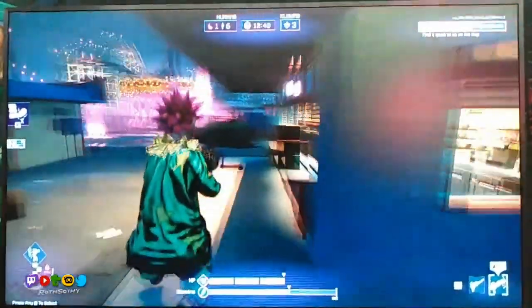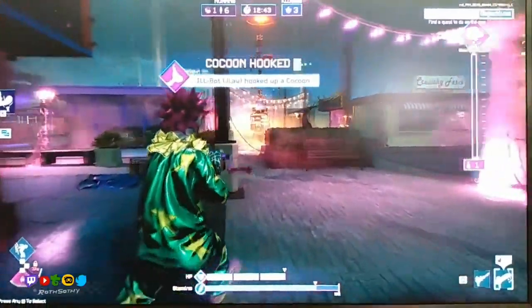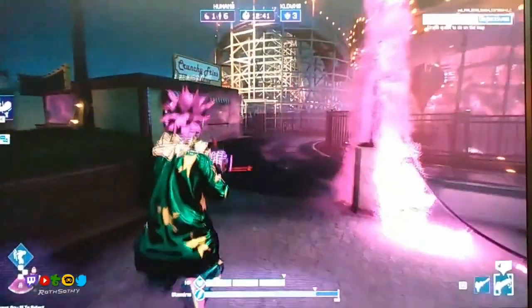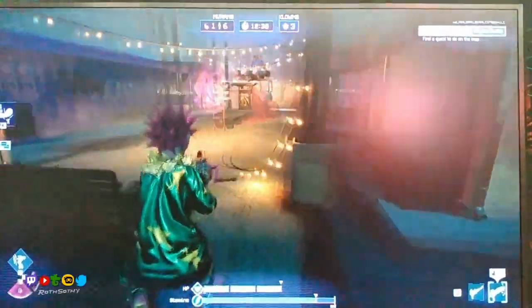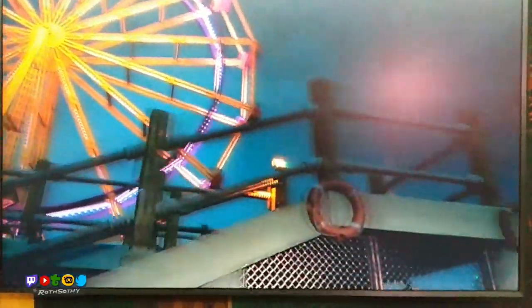So what can we see here? He's got like two weapons on the bottom right. We got the humans at the top — one person is in the cocoon and six are still running around. Then we got the timer and three clowns. Looks like the game just ended. Let's hop to the next game.